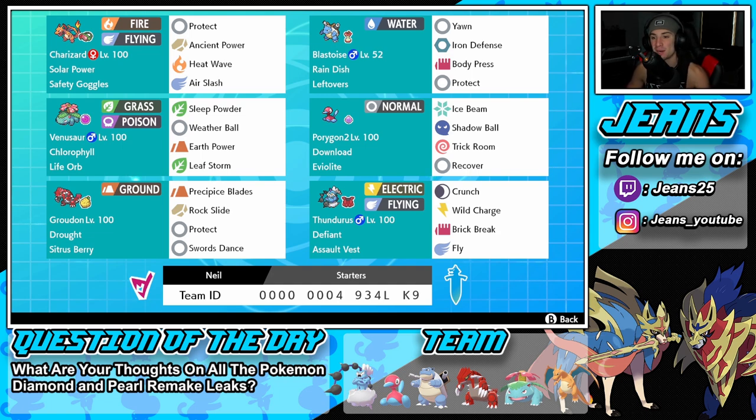Middle right is Porygon2, which is just a great all-around support mon. It has Trick Room alongside Ice Beam and Shadow Ball as attacking moves, plus Recover to restore HP. Its item is the Eviolite, making it bulkier than normal.